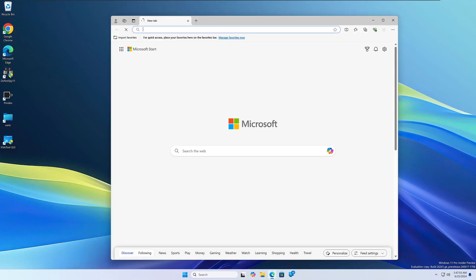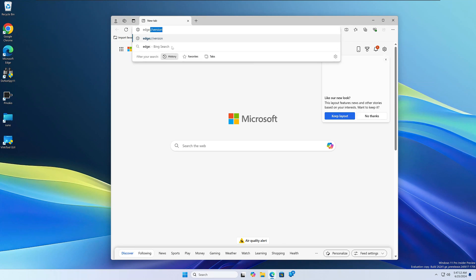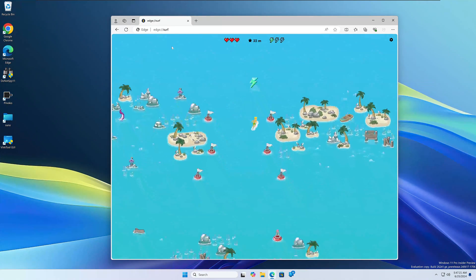Go ahead and open up your Microsoft Edge browser. Just when you thought Edge was good for nothing, I'm going to show you why it's actually better than Chrome in at least one way. If we type in edge colon forward-slash forward-slash surf and go — surf's up, guys. Let's play. I think this is better than the Chrome Dino game, in my opinion.